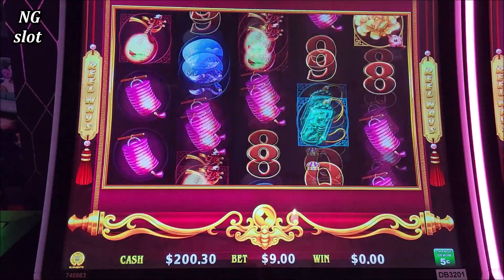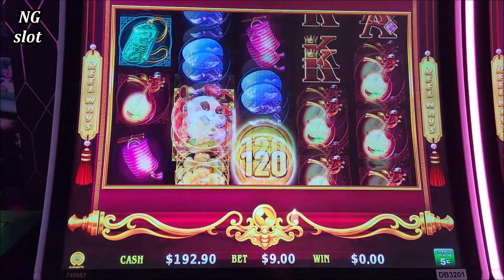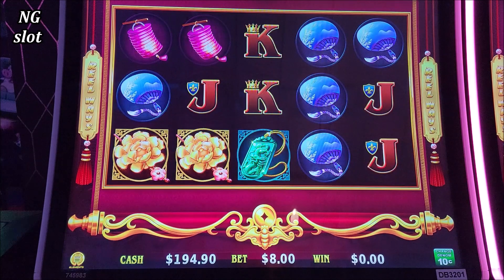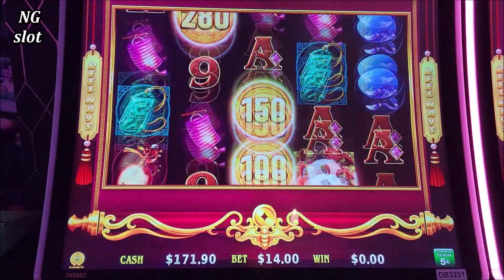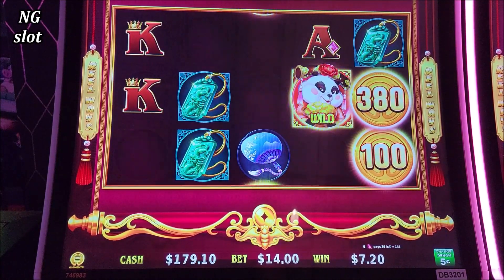On 5 cents we have a honey dart for mini, 2 honey for minor. Let me see what the amount is on 10 cents — it's the same. Actually when you change the bet, yeah when you change the bet it goes up and down. Let's go back to the $9 bet.